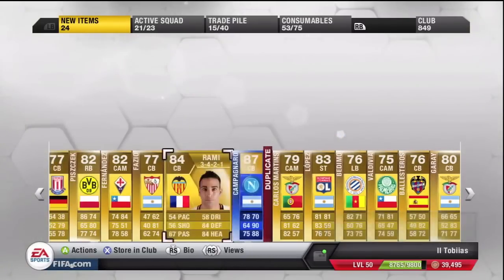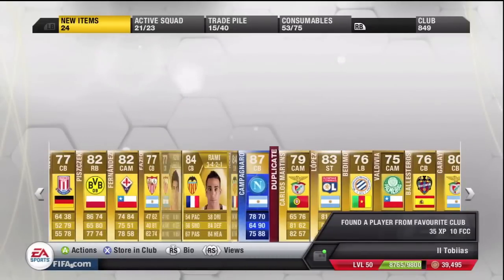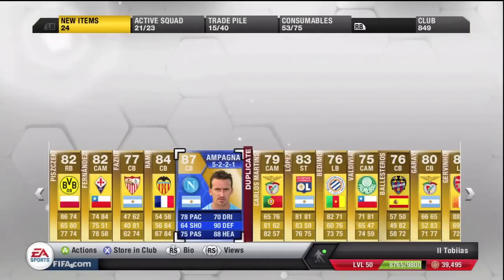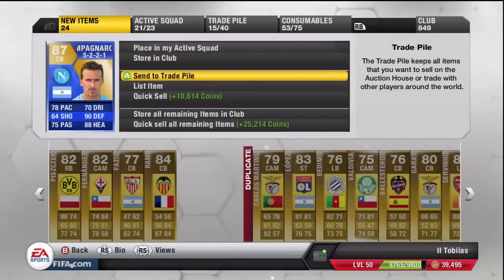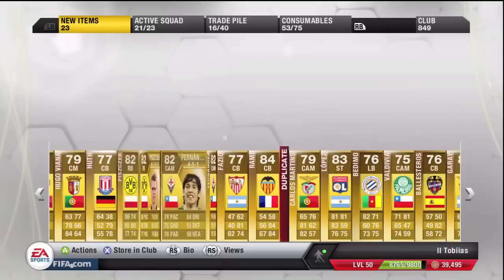Because if you've been a long-term subscriber over the last couple of weeks, you'll know that I've spent 5,000,000 coins and I've had just one Team of the Season player, and he went for 30,000 coins. So finally, after opening 5,000,000 coins worth of packs, I've got a decent Team of the Season player. I'm super, super happy about that.